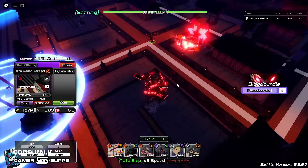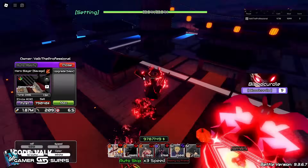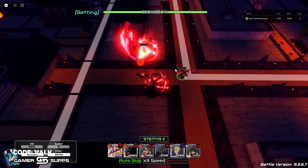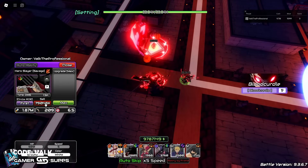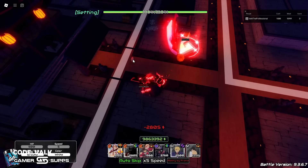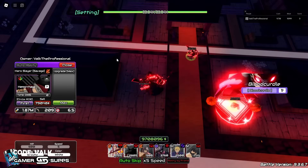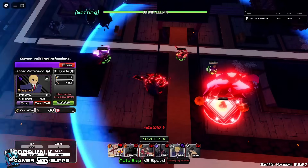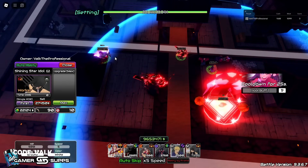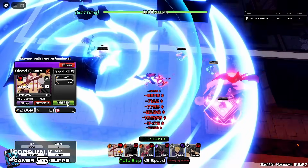At max, before any boss, he's at 1.87 million with 209 range, 6.5 SPA, and the active Blood Curdle. For a DPS test, we'll sell him and replace him to have the max amount. We'll place this, place leader, upgrade all the way, and set to stop because I want to see how much damage he's going to be able to get on his own.